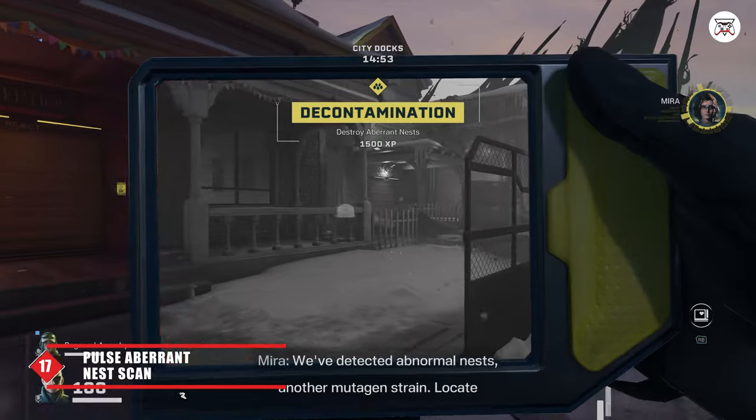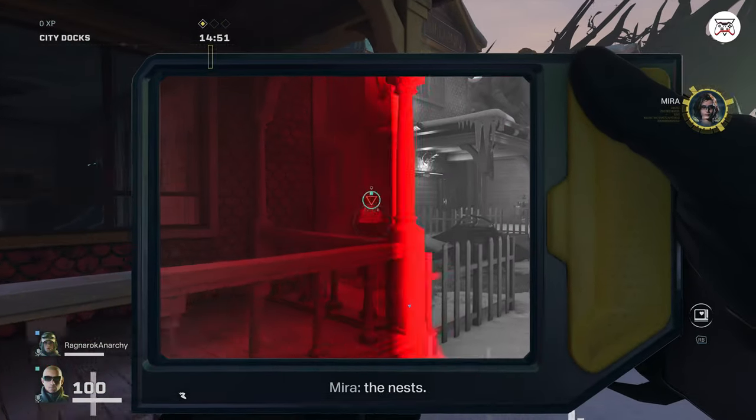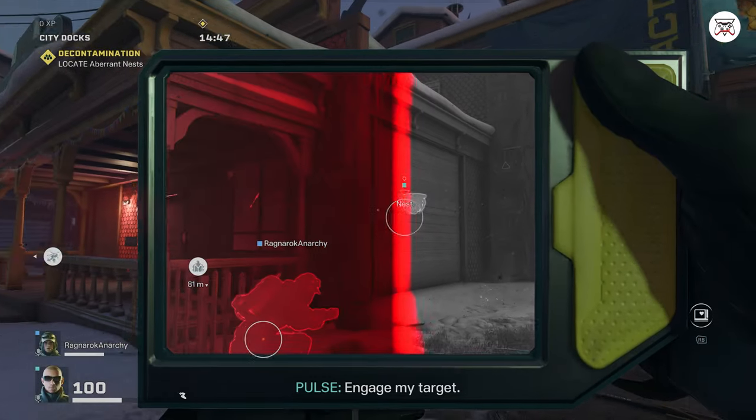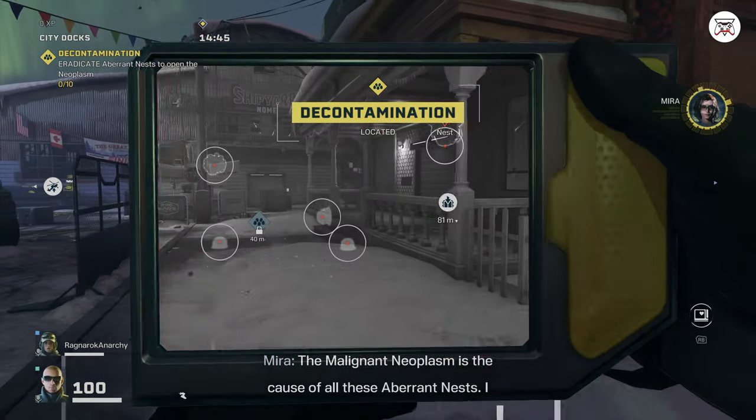Tip 17: The Pulse operator is really good for finding nests for your team or in solo play, thanks to his cardiac sensor. Nests can cause many issues for the team if activated, so they need to be destroyed when discovered.